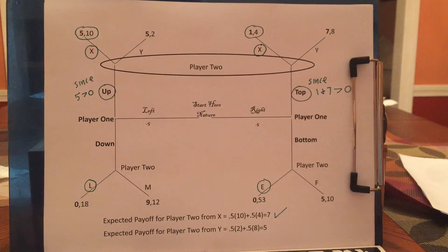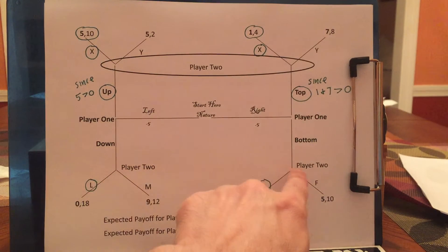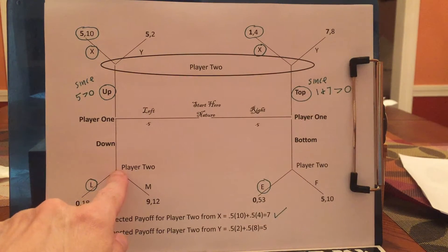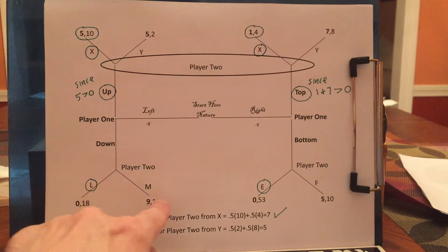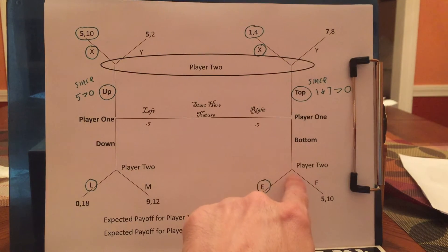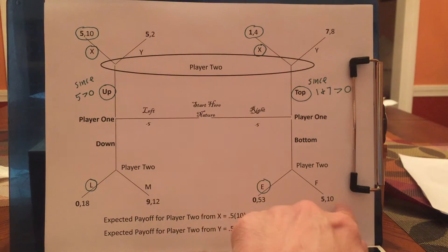As with the last few games, the easiest thing to figure out is what player 2 should do if player 2 ends up here or here. If player 2 ends up here, L is definitely better than M because 18 beats 12. And if player 2 ends up here, E is better than F because 53 is bigger than 10.